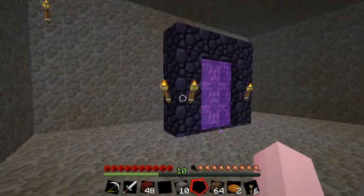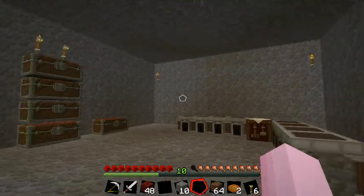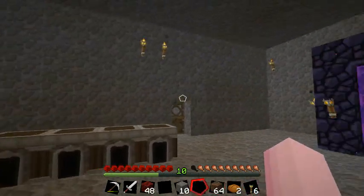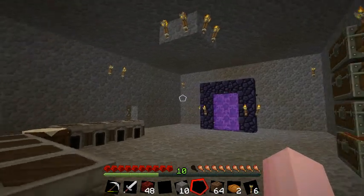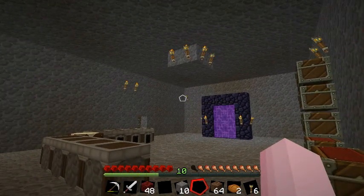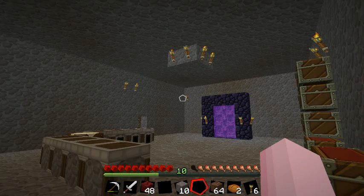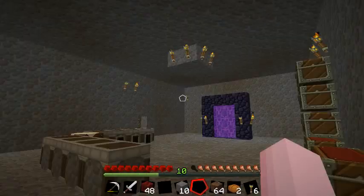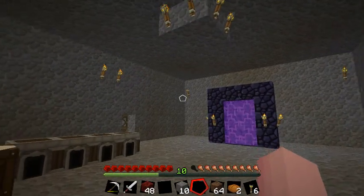I'm sure tons of people have created this method before, but I found it out on my own back in Alpha. So there we go — that's our nether base. Pretty safe. Took a little bit to build, a lot of material, but we still got quite a bit of cobblestone left. We can always make more bases in this place.